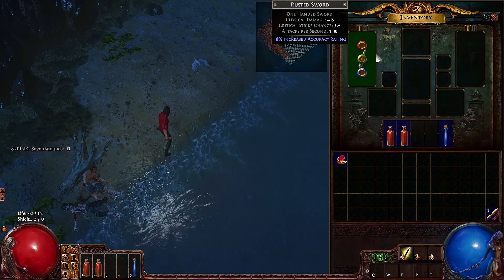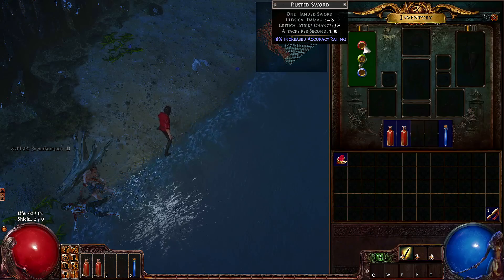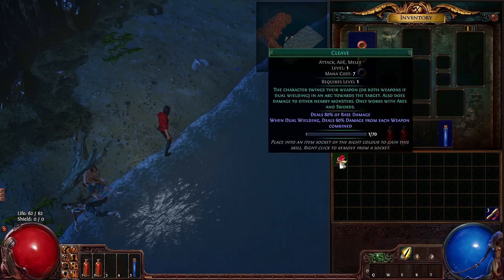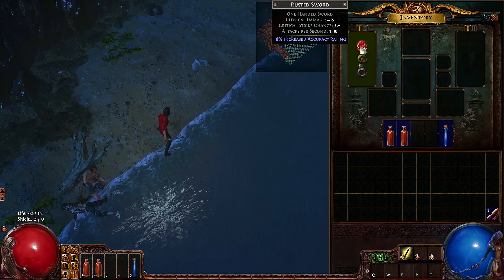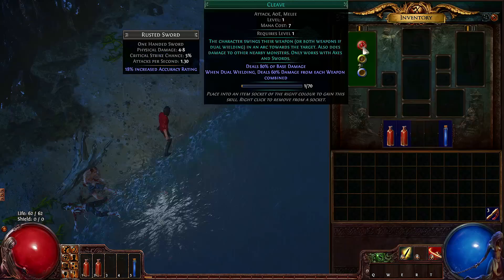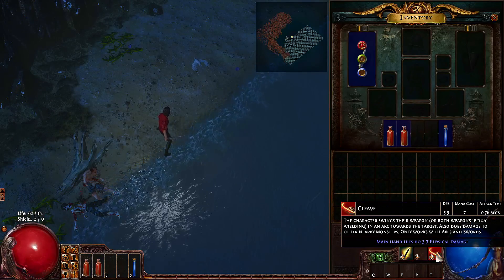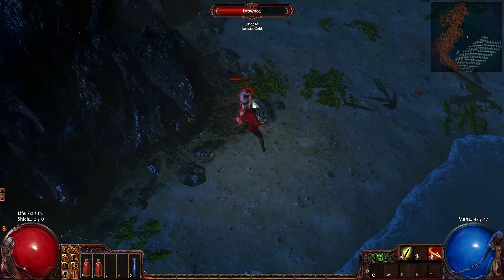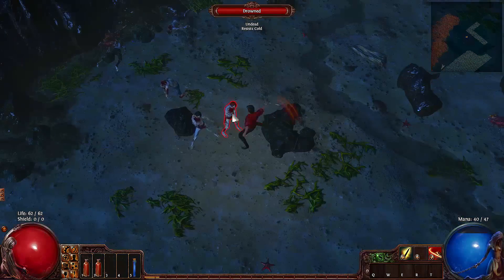Luckily for us, we found a rusted sword right when we started out. This rusted sword has a red skill socket, a green skill socket, and a blue skill socket. Let's try putting Cleave into this one. Take a look down in the bottom right corner — all of a sudden we have the Cleave ability. This is the default attack, which we all start out with, and this is the Cleave attack.